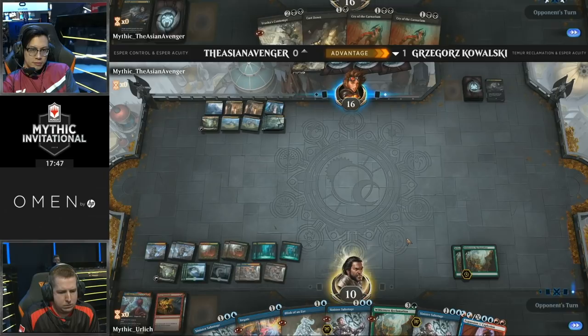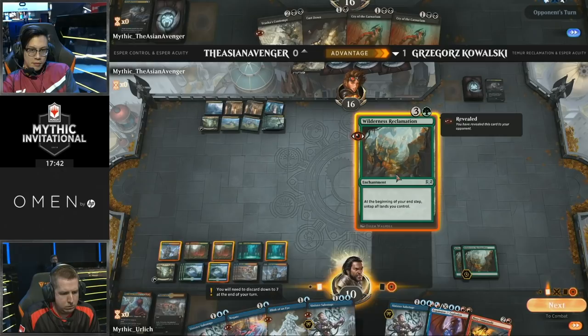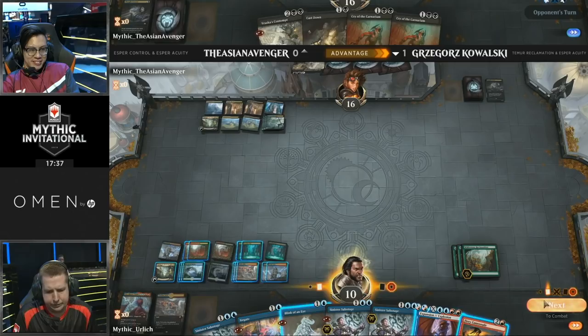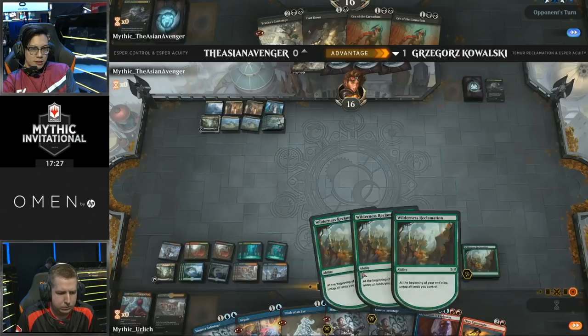There it is — Expansion/Explosion. We've got multiple ways to protect this and Wilderness Reclamation. Let's see an explosion for 50 damage. Krim, do not concede — let him have this. Come on, be a dude. Look at Kowalski — no smiles until he actually wins the game. Friends, I'm excited! We are going to see the most ginormous Expansion/Explosion you have ever seen. Brace yourselves for majesty.